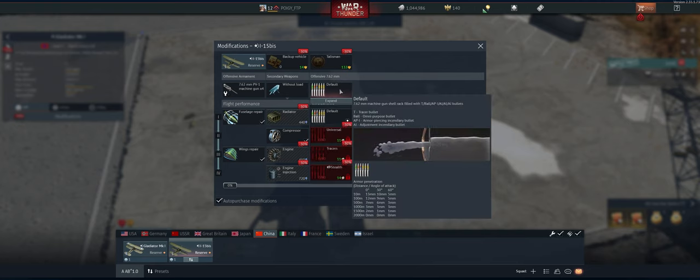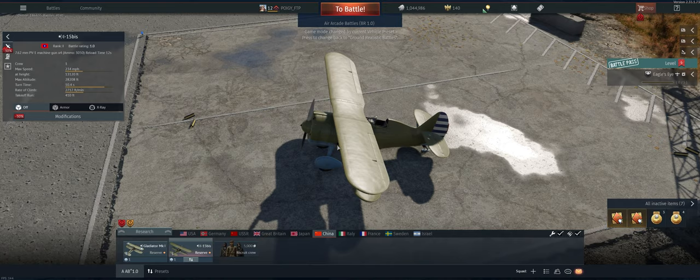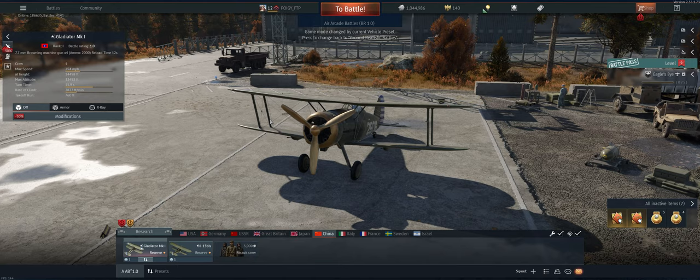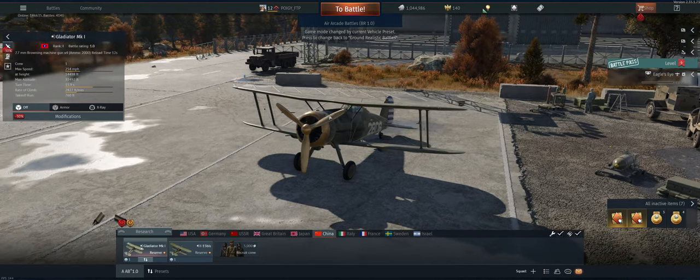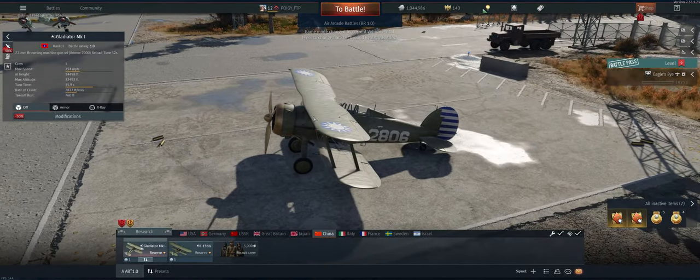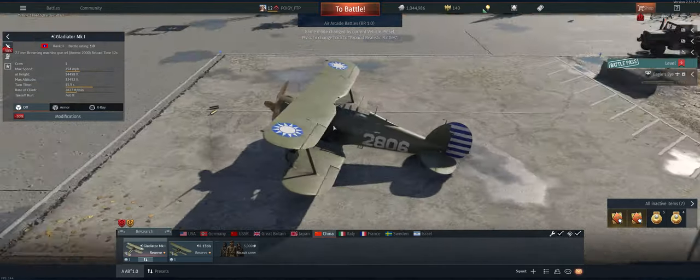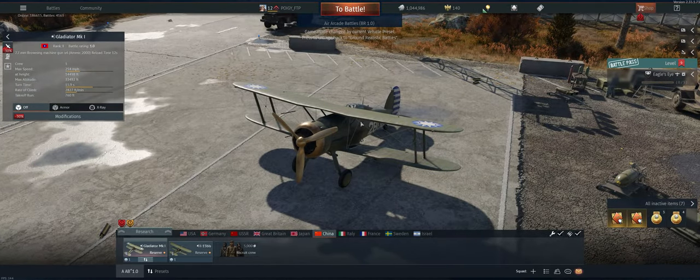The Gladiator — when I played it in the past I really liked it. It's got four guns on it which does a lot of damage at the low levels. It's not super maneuverable or fast, but if it has flaps on it like the other ones, and you use the flaps correctly, you can turn pretty quick. So let's take it out and see what we can do.